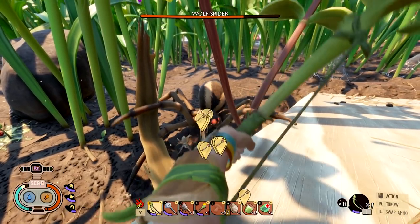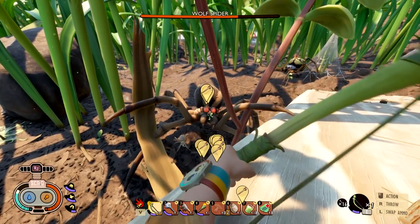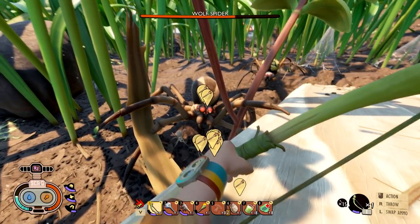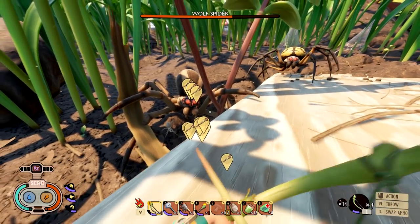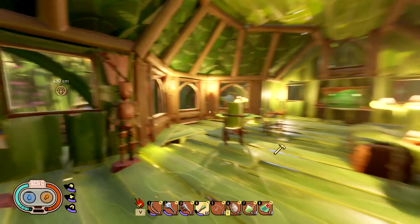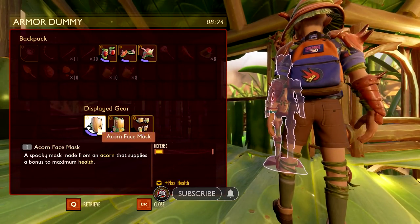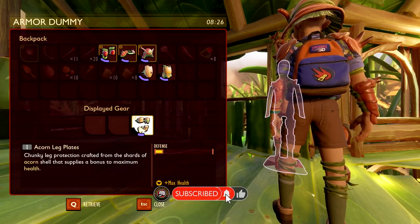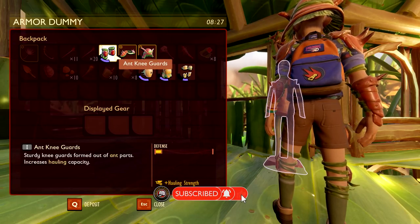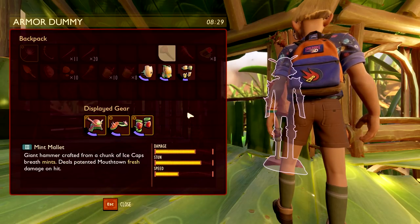We're back in Grounded! We left off last session having done a lot of fun stuff. Today we're going to take off our armor, remove that, and put this back on — there we go, boom. And yeah, that's it for today's setup.